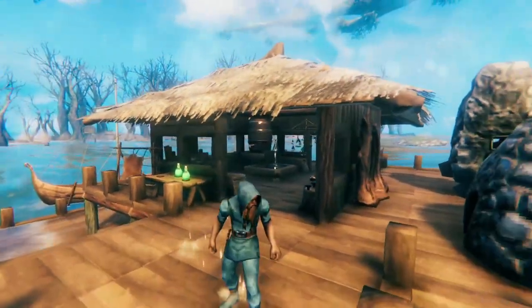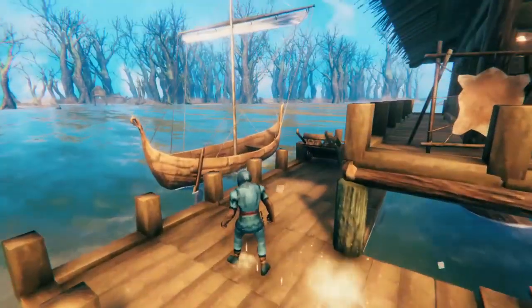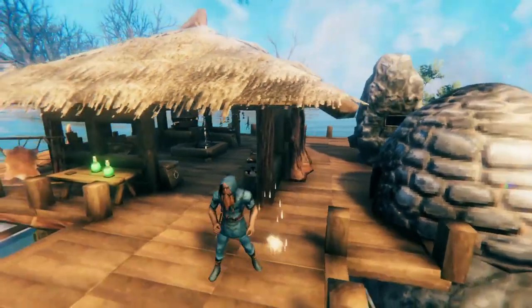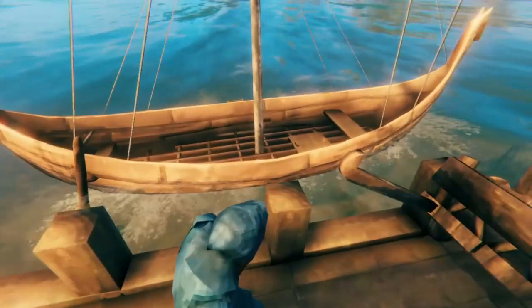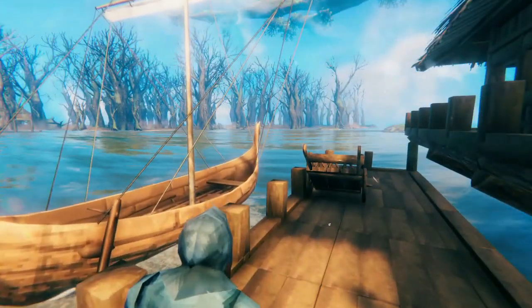Here we have a swamp forward base. I like to be able to smelt metal in the forward base, so ideally you have space for a forge and a smelter and that sort of thing. I also like building them on the ocean just so that I can easily access them by boat. That makes the exploration process more smooth.